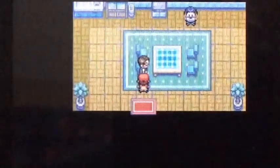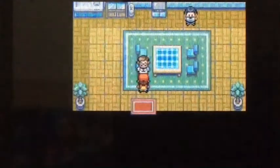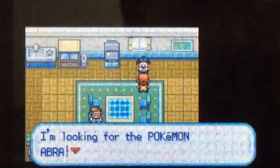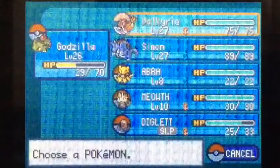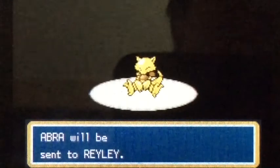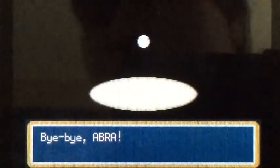We're gonna get a chance to use Cut. This guy is looking for an Abra, so we are going to say goodbye to our Abra and he's going to give us a Mr. Mime — which is another Psychic-type Pokemon, a pretty good one, although he's ugly as hell. If you can get past his ugliness he's actually a decent member of any team if you need a Psychic-type.